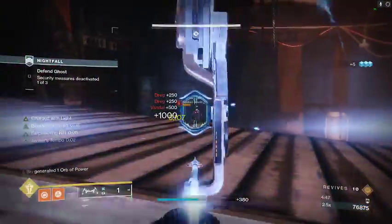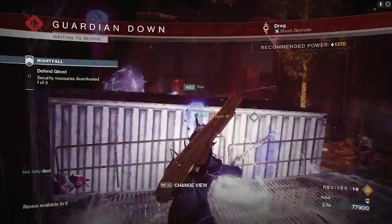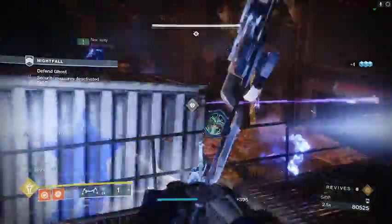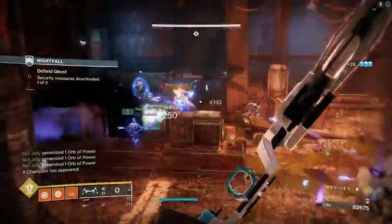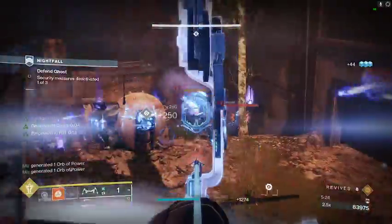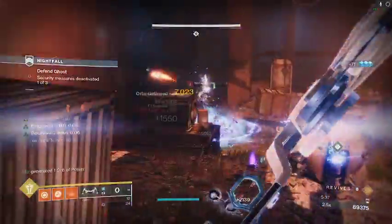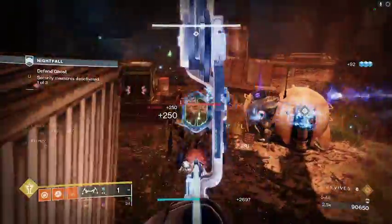Make sure to target these vandals because they'll most likely one-hit you, and the shock grenade is very dangerous. If you get in a tight situation there's a stasis turret so ads pushing us are going to get frozen. The stasis super is also very good for survivability since you can freeze all the ads. It got a little dicey there but we recovered — my teammate is at one shot. Throw some Witherhoard on the edge and just keep working on the ads.